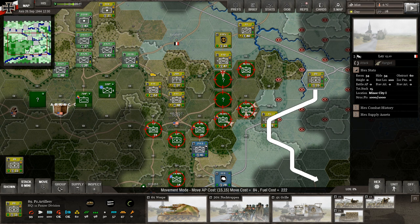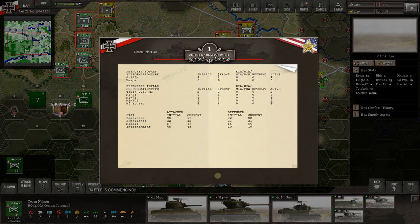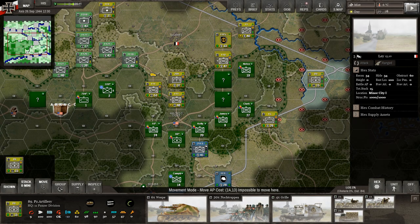We've got the Wespes and Grilles artillery out here. Let's hit a soft target. They don't have direct line of sight on us so there should be no return fire. We lob it over the ridge — doesn't look like we kill anything, but we do knock down his readiness. We'll take it. These units are staying right here.